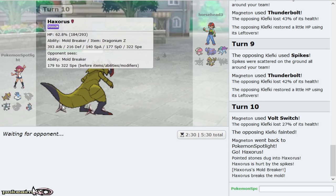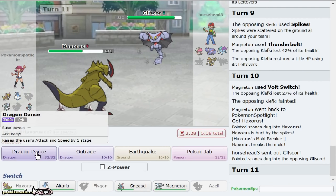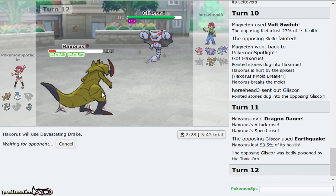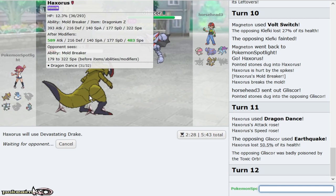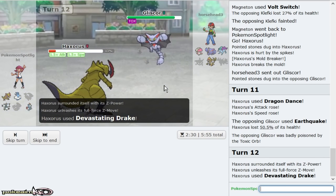If Amoonguss dies, which it should — wait, why is this? You're not gonna knock me out. Drake does not care either — no. If Amoonguss dies please, I can Dragon Dance up and Cotton Guard with my Altaria and win the game. Second Gliscor is good too.